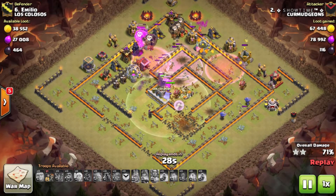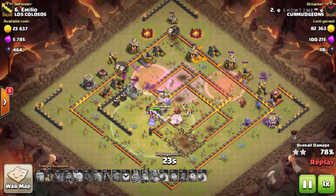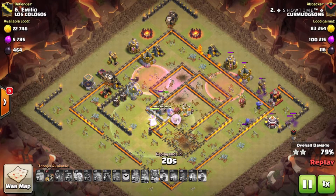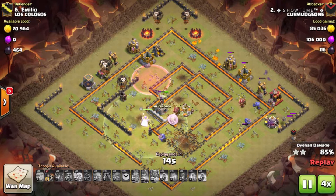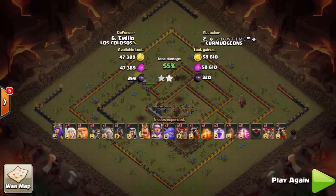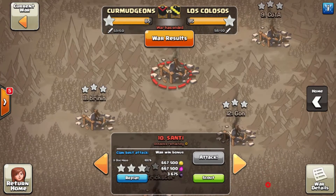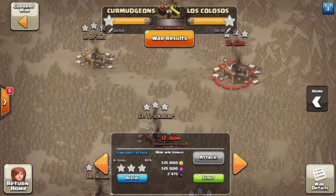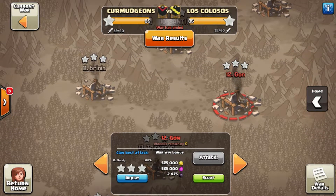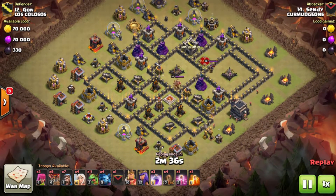The queen now has a lot of room to work with, taking out the town hall and a good amount of teslas in the core. He starts his La Loon. The inferno tower targets the queen, so he pops her ability, then rages the loons over the inferno tower, taking it out pretty easily. He has so many loons left for the remaining buildings, plenty of bowlers still up, and his warden at full health. He totally demolishes the base - nice shot by Showtime getting that 11v11 triple, not something you see every day.